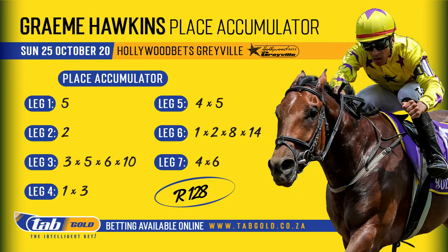First leg banker: number five, Jay's Dancer. Second leg banker: number two, Chewbacca. So both Warren and I will know where we stand quite early. Then in the third leg I've gone pretty wide: three Final Occasion, five Room at the Top, six Cherokee Chief, and ten Mighty Smart.